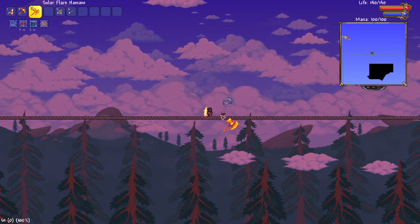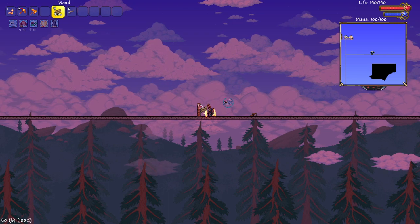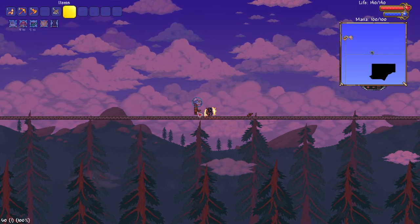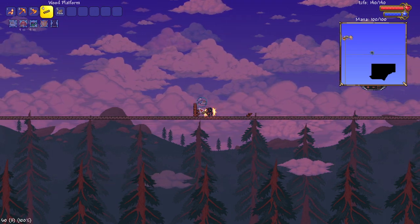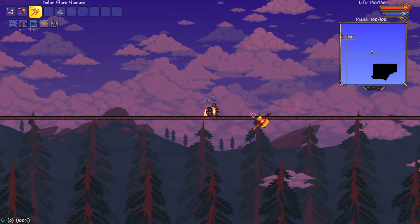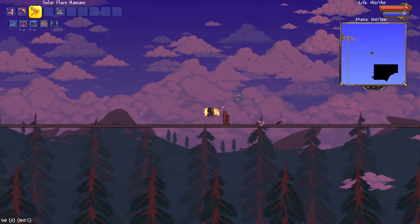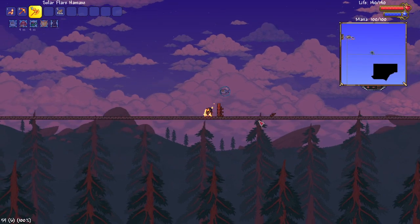Whenever it creates this kind of pattern, it involves something called stair clipping. Stair clipping is really interesting. If you were to take some platforms, put them up against a wall, and then hammer these into stairs, this is what's called stair clipping — where you can phase through objects using stairs. It's a bug; I don't know how they missed it, but it's a very interesting type of bug.